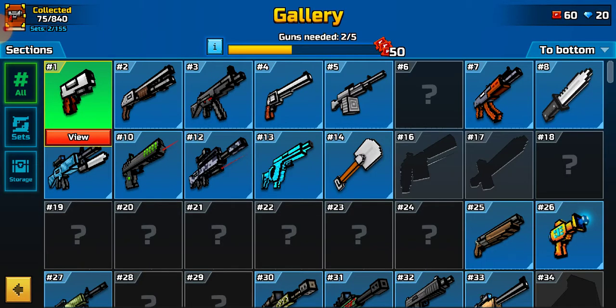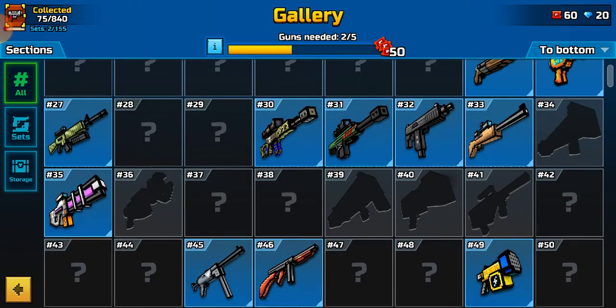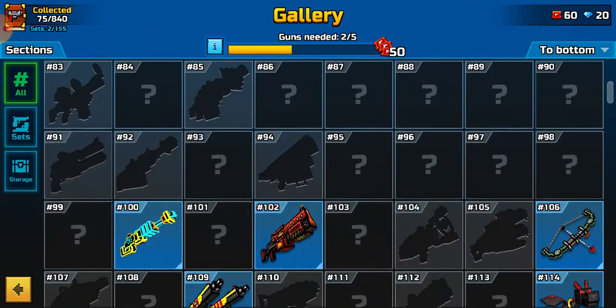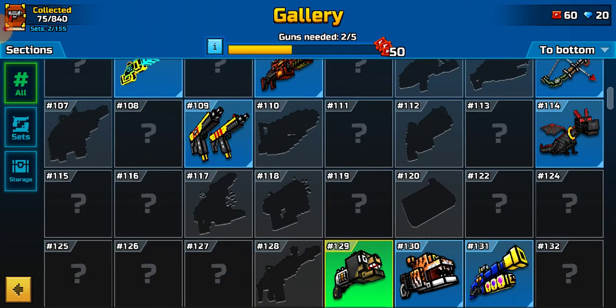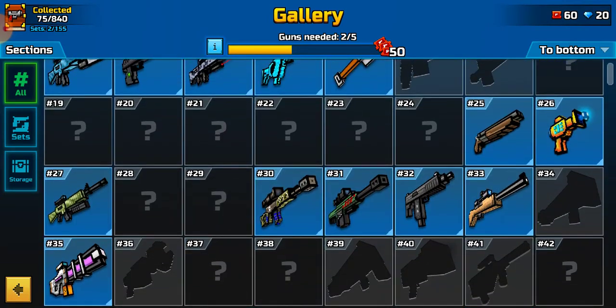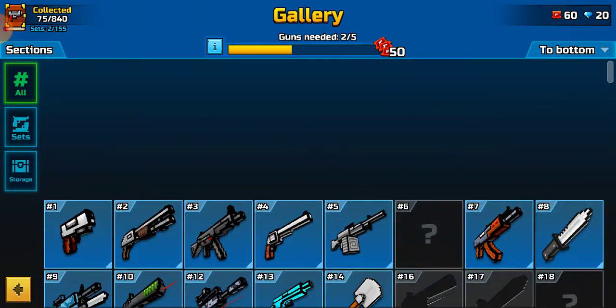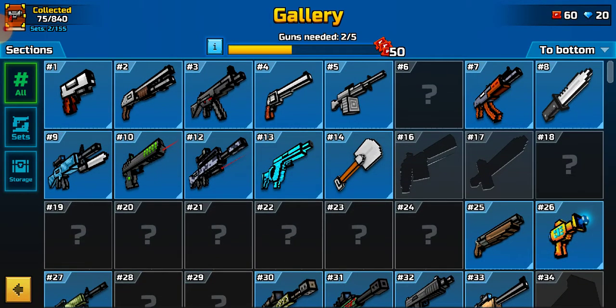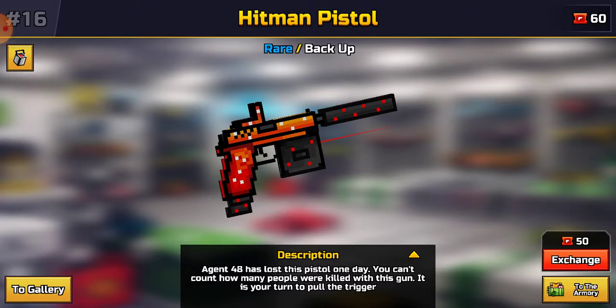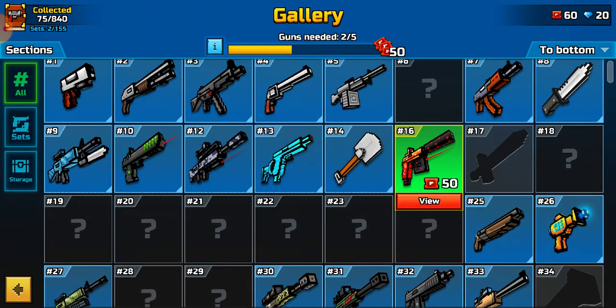Since I can't get gems anymore because I already clicked on the weapons and claimed my 210 gems — something like that — that's how you can get gems pretty quickly. Just press all of these and get the coupons. Do not forget the coupons. You have to press this 50-coupon button on top of the Gallery. It says gun needed 2 out of 5. Be sure to get coupons so you can buy weapons like this.